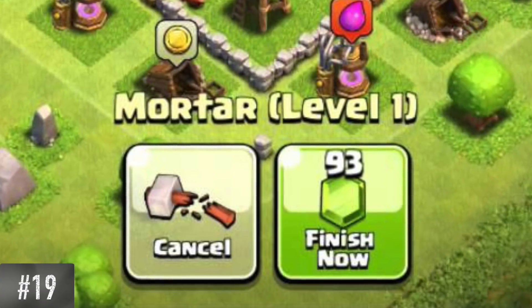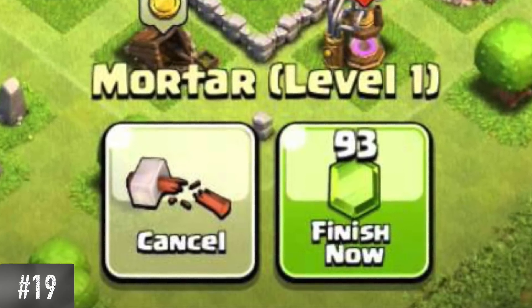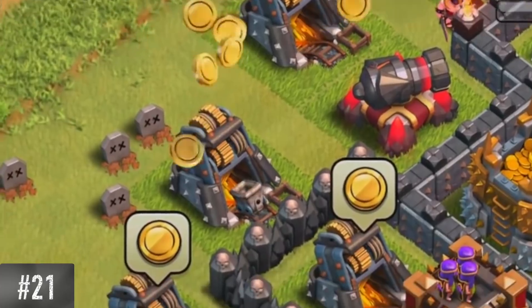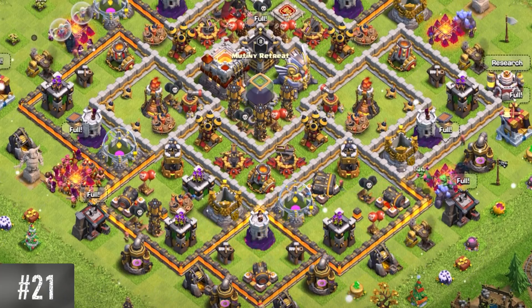At launch, canceling an upgrade gave you 100% of the resources used back to you. You used to be able to sell any building except your town hall and your base. Before May of 2017, you had to tap on every individual collector building to collect loot from them. Now you only have to tap on one of them.